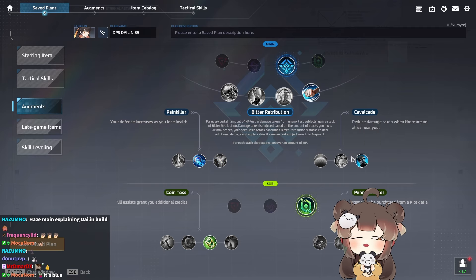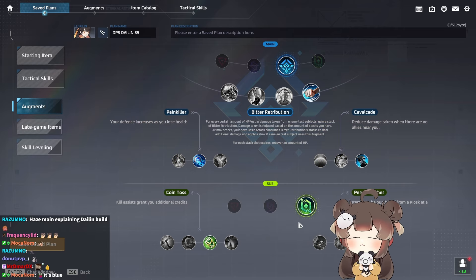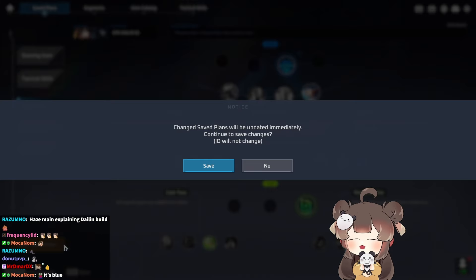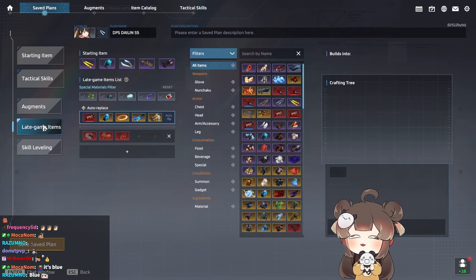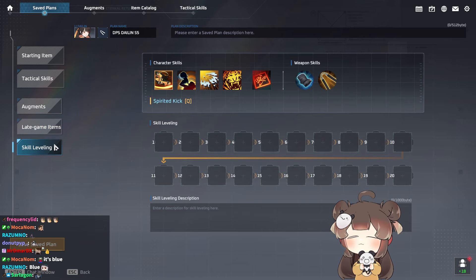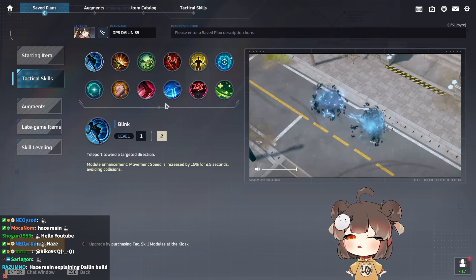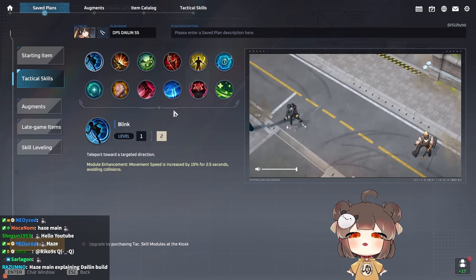I typically run Painkiller and Cavalcade, and for support augments, Coin Toss and Penny Pincher. You might wonder why I'm not running more damage and instead running green augments. It's because Li Dai Lin needs to snowball — she needs a good start and is very item-dependent. You don't want to take the ADC treatment; you want your teammates to also deal damage so you can be self-sufficient and independent.